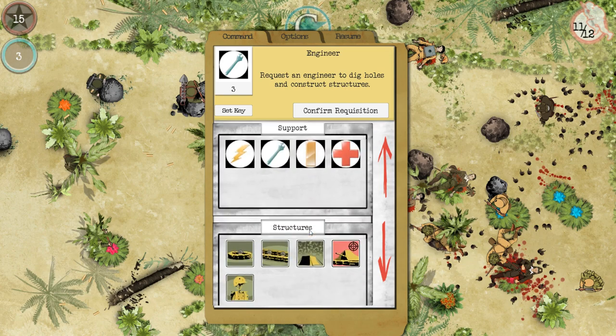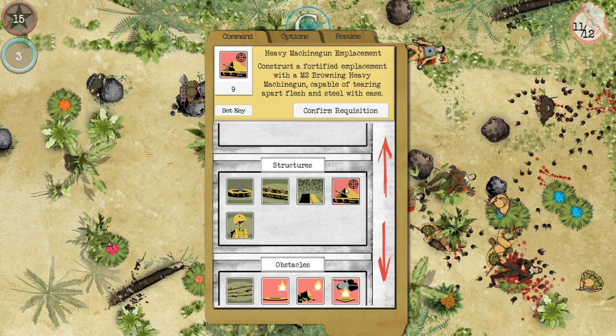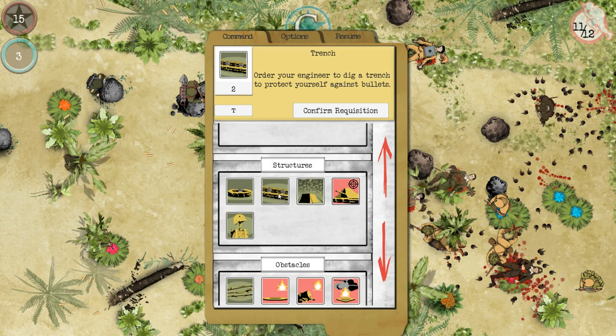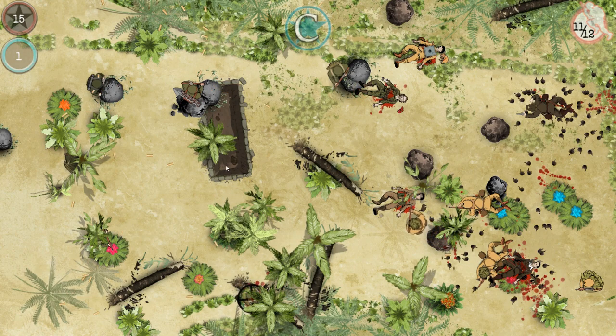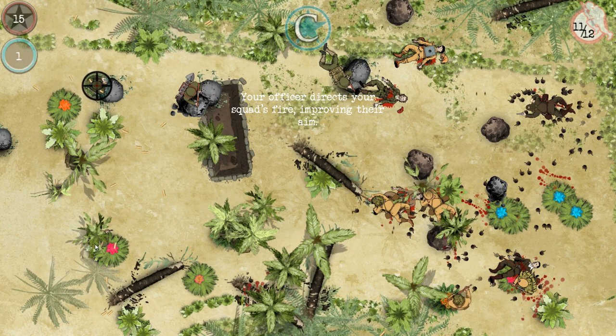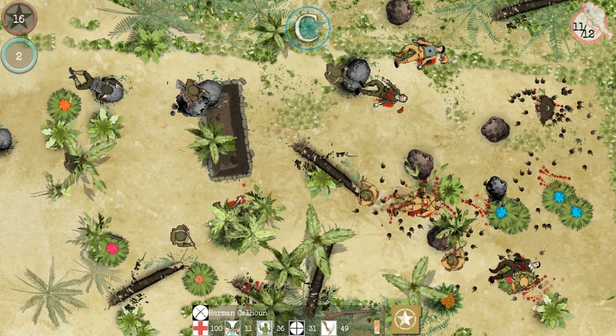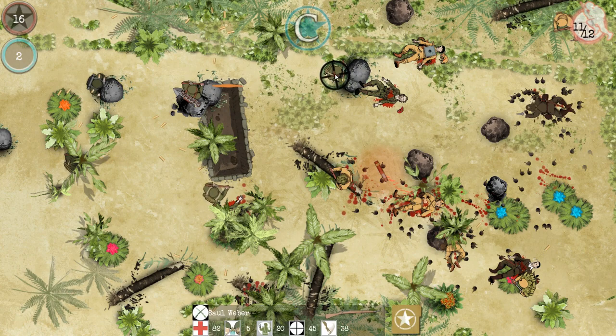What can we do for structures? Build a foxhole, a trench, a camouflage net, a heavy machine gun emplacement that costs nine, and a decoy. How about a trench? He's just going to build it right there — why not? Why don't you run over to the trench? Did we lose our officer? That guy died. This guy's going to die too.